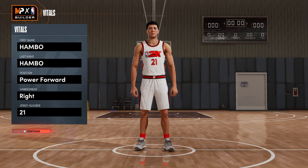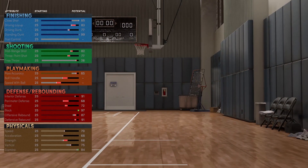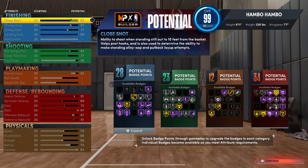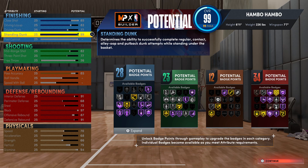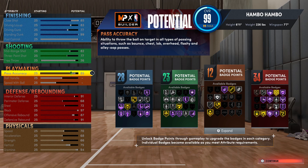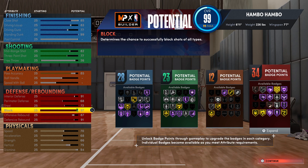Now I'll begin build number four — this is going to be a power forward build. For the body settings, I would recommend going with 6'11", 226 pounds, and 7'7 for the wingspan. Starting things off with the finishing attributes and badges, you guys can see this is very, very good. You get a 99 standing dunk, 28 total finishing badges, as well as Hall of Fame posterizer. And even though the finishing is super good, you're still going to be able to shoot on this build with a total of 23 total shooting badges. Scrolling down to the playmaking, the only thing that matters in my opinion is pass accuracy, which you're going to want to put up to an 85. Scrolling down a little bit more to defensive slash rebounding — you guys can see this is just insane. You have 34 total defensive badges with gold brick wall, gold rebound chaser, Hall of Fame rim protector, and Hall of Fame intimidator.